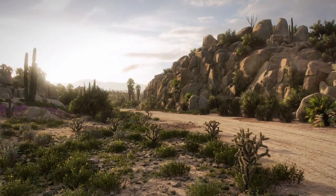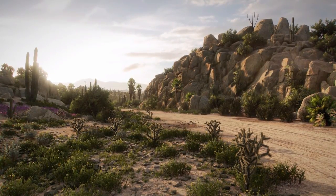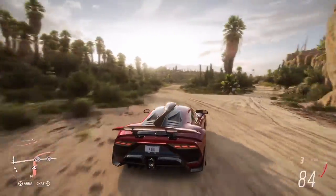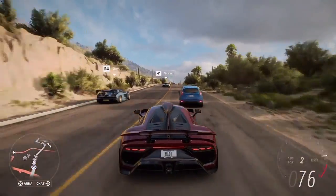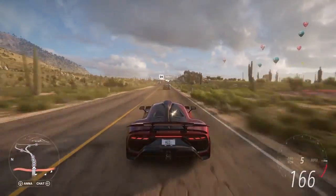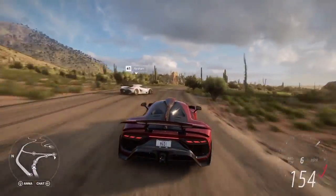Forza Horizon has always been a game that's best enjoyed with others. The Xbox Series consoles allow us to capture every last detail, right down to the individual needles on these cholla cactus. The scene looks real, but there are no tricks — this is in-game. Maddy is behind the wheel of the AMG Project 1 Forza Edition in Mexico's lush living desert, the perfect place to meet up with friends and head out for a drive. Thanks to the next generation of our Horizon Live servers, everyone else we see here are real players.